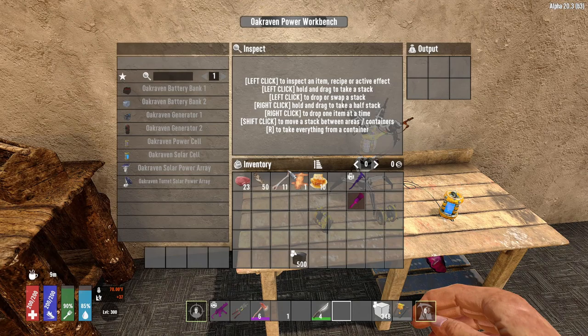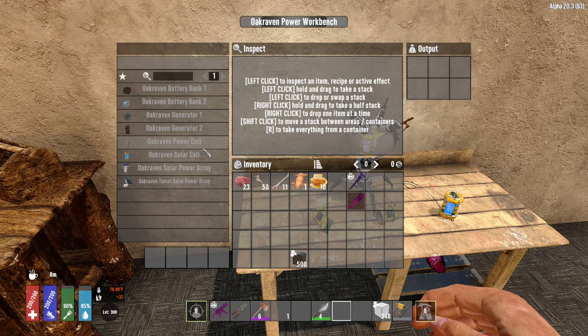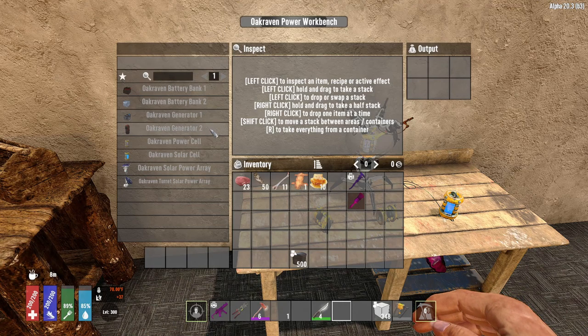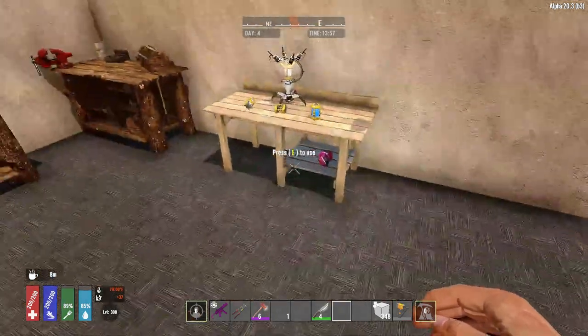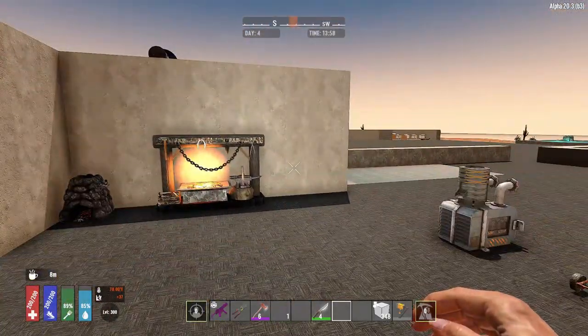Here we have the Oak Raven Power Workbench. In this workbench, you can see solar power array, power cell, solar cell, two types of generator, and two types of bank. This goes into our next mod.